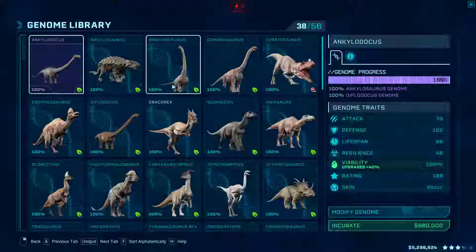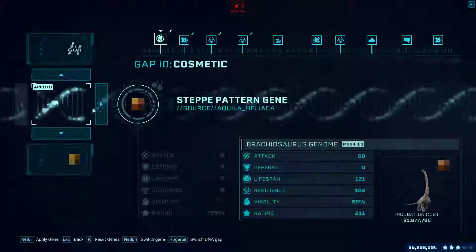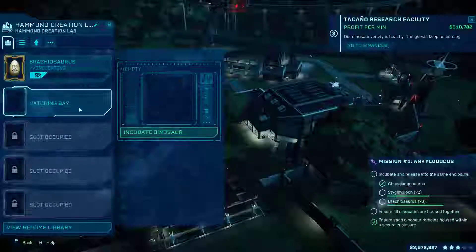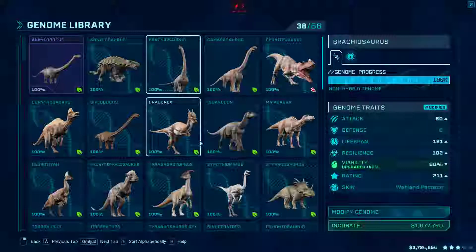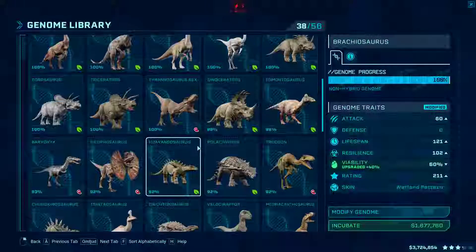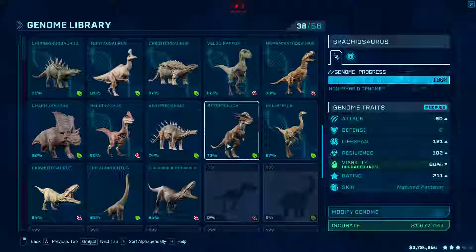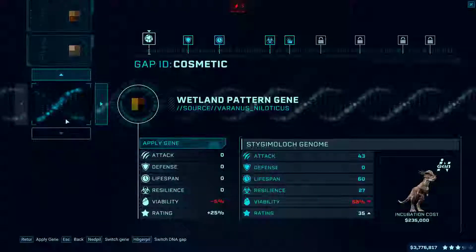We need another Brachiosaurus. Let's see if I can modify the genome a little bit. We have one with the Steppe pattern; we can try one with the Wetlands pattern. They also need another Stygimoloch. They're so cute — they, just like the Drakereggs, turn out to be the juvenile forms of the Pachycephalosaurus. We have the Steppe, the Arid, and the Wetlands patterns.